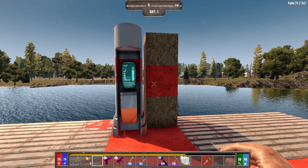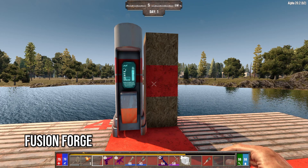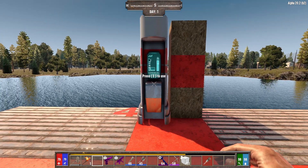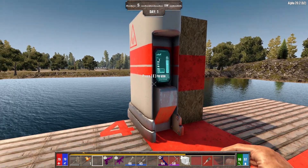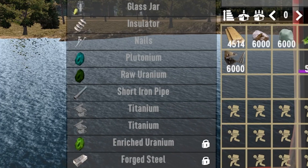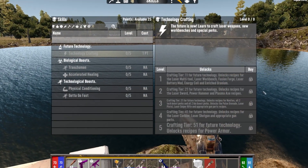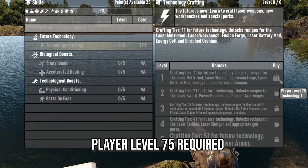Finally, we have the fusion forge — the last of the forges, the ultimate option. It also does not require any fuel to power it. However, it does not have any speed increase over the advanced forge, so it takes the same time to craft items as the advanced forge. This forge is required when using materials like plutonium, uranium, and a number of laser technology items, so you will need this for your advanced technologies. The fusion forge is an endgame item, so do not expect to quickly get one in the first week or anytime soon.